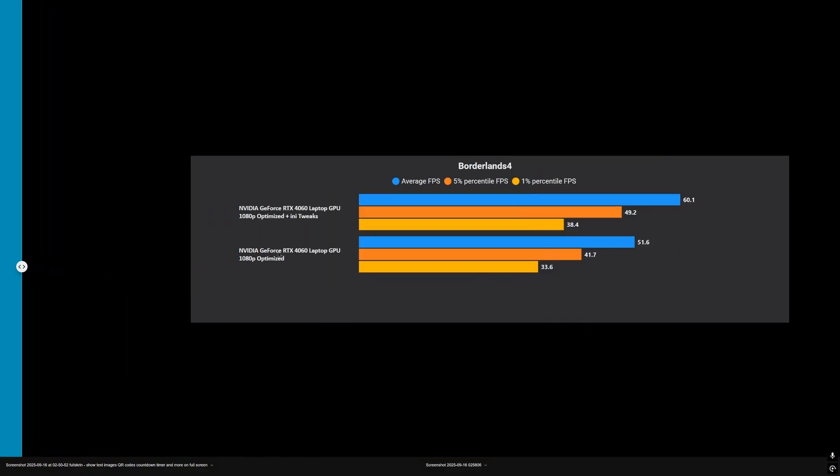Here's how the RTX 4060 laptop GPU performs with and without tweaks. Using the optimized settings from our video, the 4060 laptop GPU averages 50 to 52 FPS with lows of 33. With the tweaks, it delivers a solid 60 FPS with 1% lows of 38 FPS.